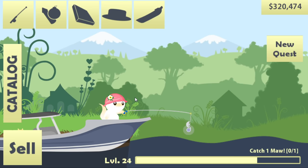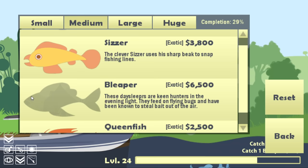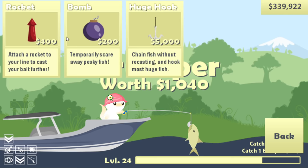Before I do anything stupid I'm gonna sell all the fish I have for $20,000 and take a new quest to catch one bleeper. These I haven't caught yet — we find them in the evening, they jump out of the water. Since I don't have the patience for that right now we're gonna put this grumper with a rocket and a huge hook and send it way down to the depths.